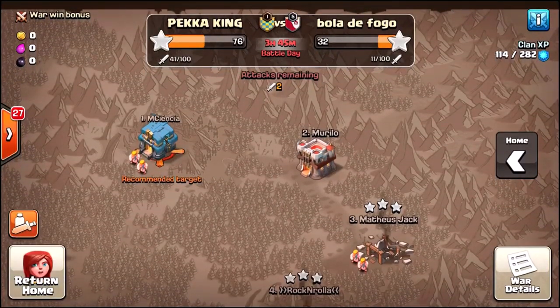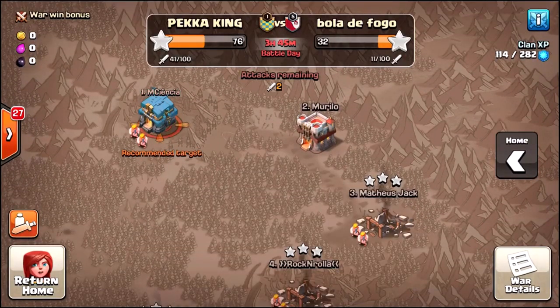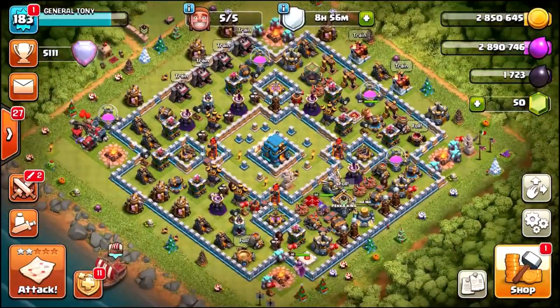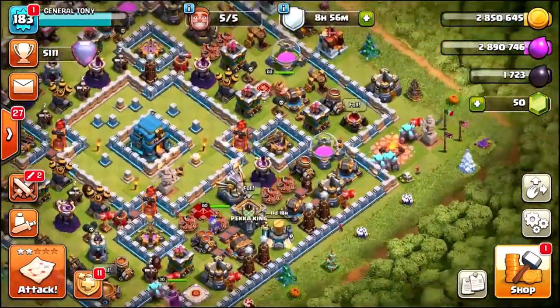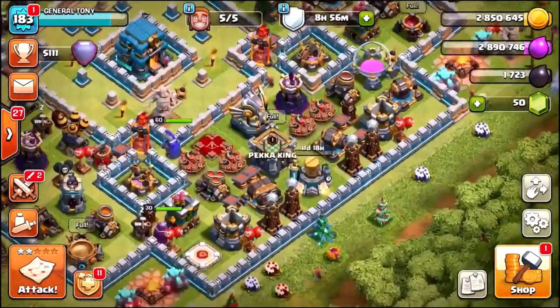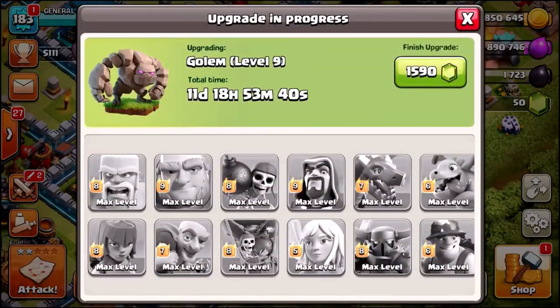Once we've gemmed it to max level, we are going to use an entire level 9 golem attack strategy to take on the top player live inside of clan war — a Town Hall level 12. We are going to see if we can get a 1 star, a 2 star, or a 3 star against this base using level 9 golems only. Go down in the comment section and take your guesses — are we going to 1 star, 2 star, or 3 star the top player in war using golems and spells only?